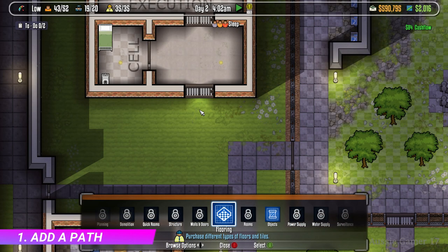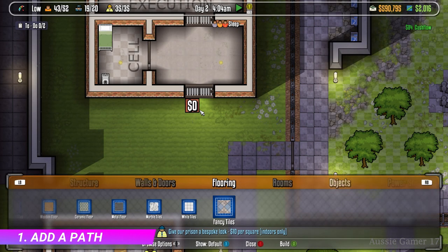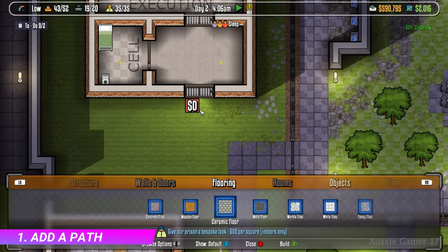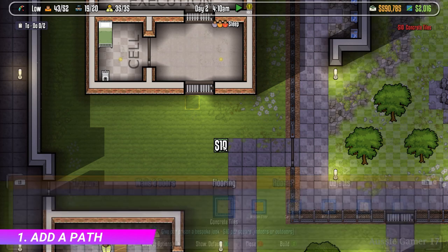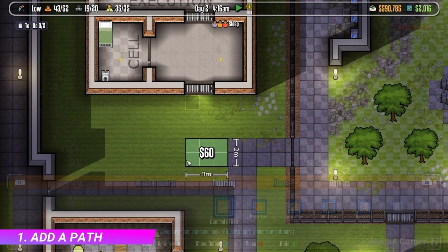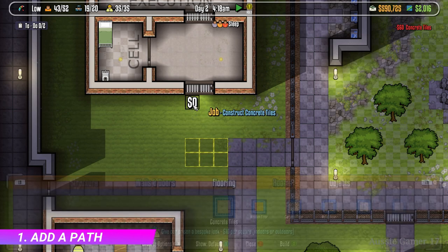The first objective is to add a path — we need that to lead from the door to the existing path. So what I'm doing here is selecting flooring and then concrete tiles, and then you just map out where you want the path to go. It really doesn't matter, just join it from this path here and then join it up to the door as well.